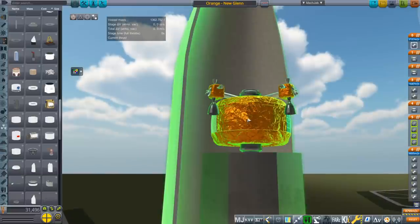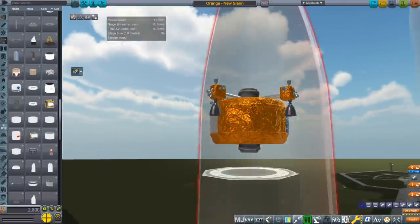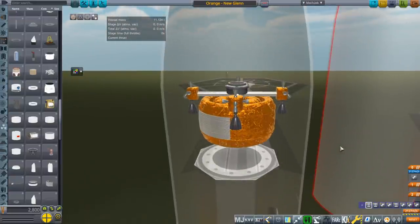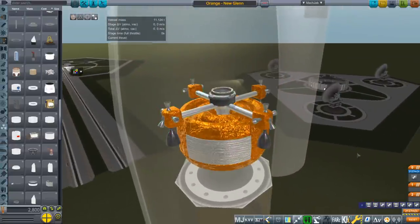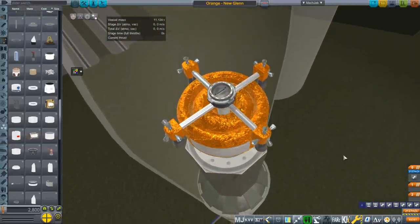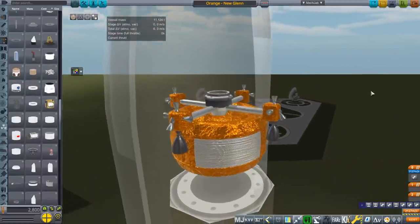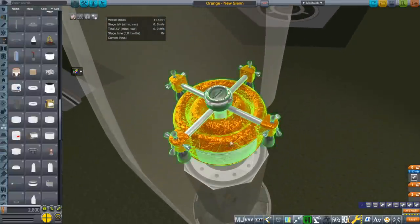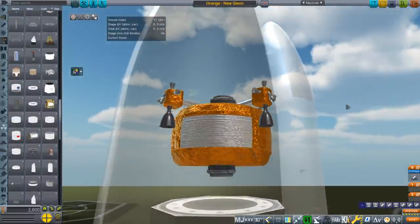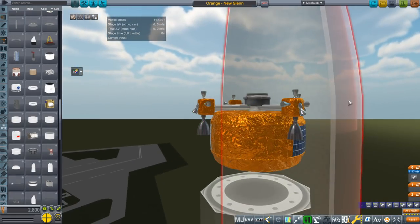Trying to decide why you would have something be orange in the first place is a good question. Cryogenic orange is one thing — that's for surface launchers like Delta. I decided that the foil could be sort of an orange color instead of the usual gold; there's no problem with that, you can get the stuff in various colors. So we've got our insulation as an orange foil.